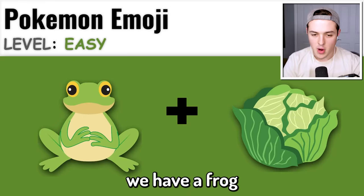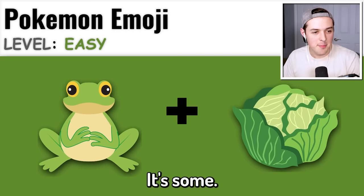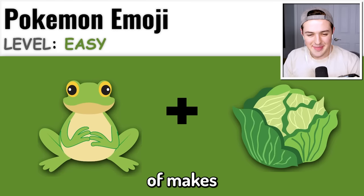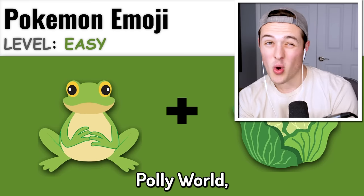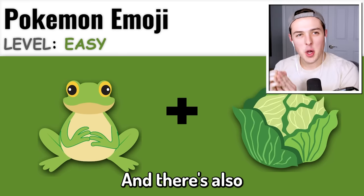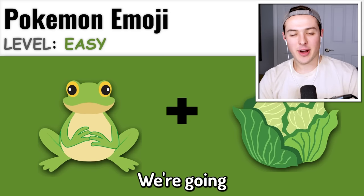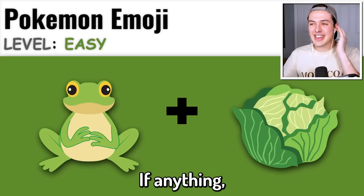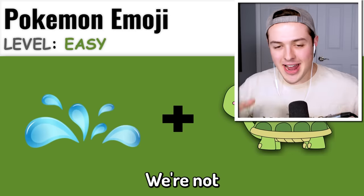Moving along, we have a frog on the left side and a head of cabbage on the right side. Isn't there like a frog type Pokemon that has like a lily pad around its neck? Is it Lotad? Or maybe Ludicolo? What are the other frog type Pokemon? There's Froakie, Greninja, Poliwag, Poliwhirl, and Politoed. I honestly think it might be Politoed, so we're gonna lock that in. The answer was Bulbasaur - Bulbasaur is not a frog! Bulbasaur is a dinosaur. I can't believe I missed that one. We're not gonna focus on the losses.